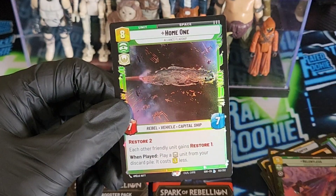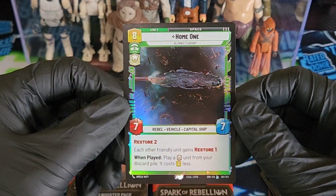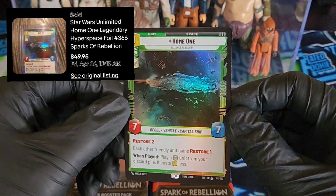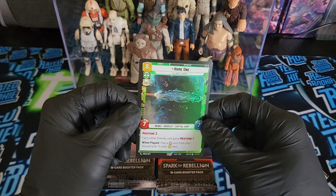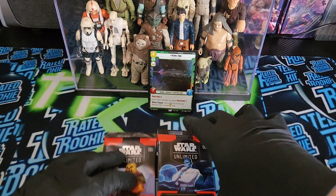We have Home 1, Alliance Flagship — foil! Number 102 out of 252, Legendary. Not sure how good that is, but I'm hoping it's pretty good — getting a foil Legendary. I'll put some comps up on the screen if there are any for that.